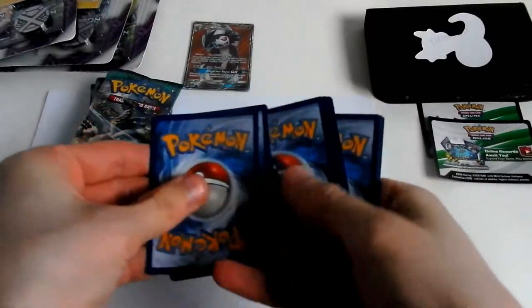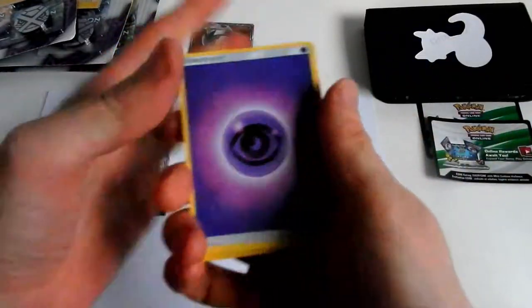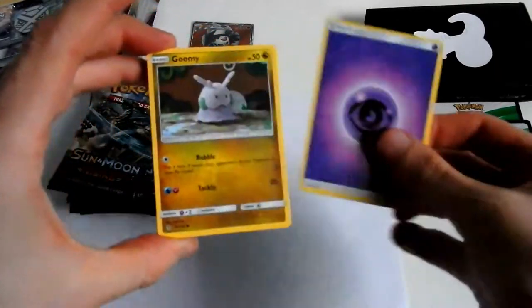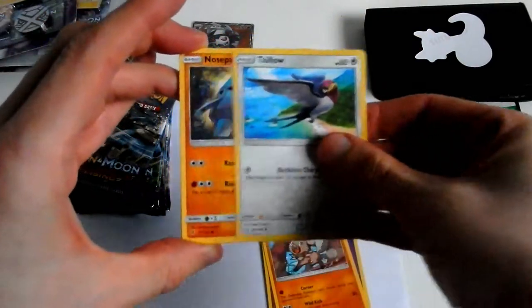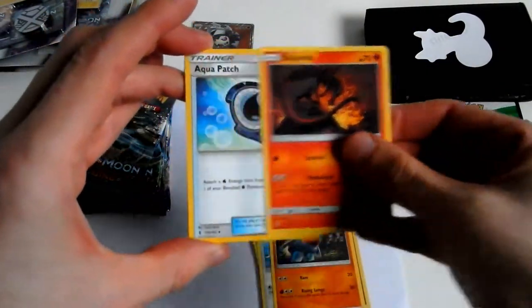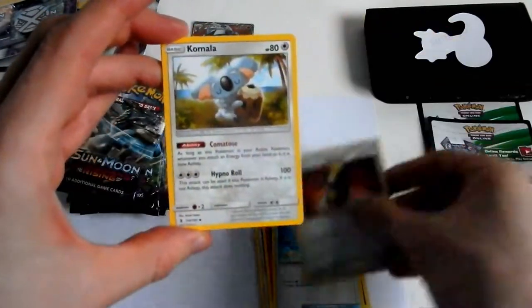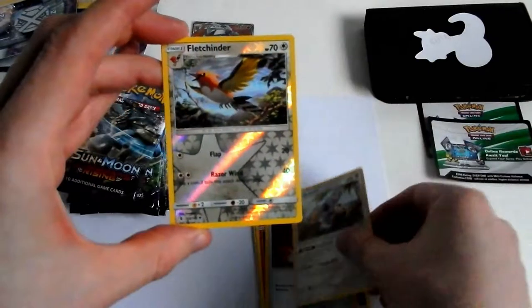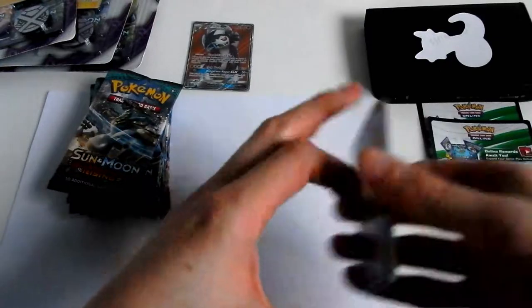One, two, three, and one and two. Psychic Energy, Psychic Energy, Grubbin, Rockruff, Salandit — say hello — Nosepass, Salandit, Aqua Patch, Enhanced Hammer, Gumshoos, Fletchinder. And the last card in this pack is a Heliolisk Reverse Rare.